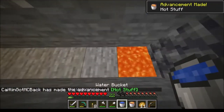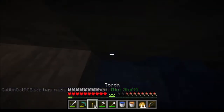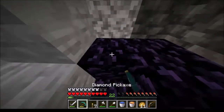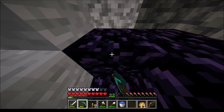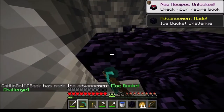Jolly good. Now let's get ourselves some obsidian — carefully. Jolly good. Place the torch down. We need 10 blocks to make a portal. Might be good to get 14, because that would also give us enough to make an enchantment table later on.